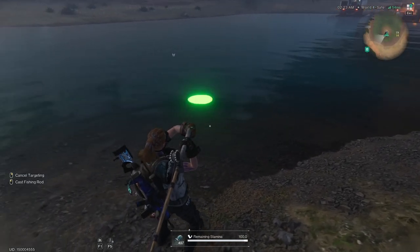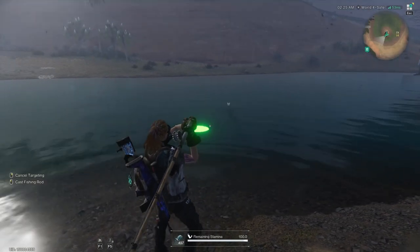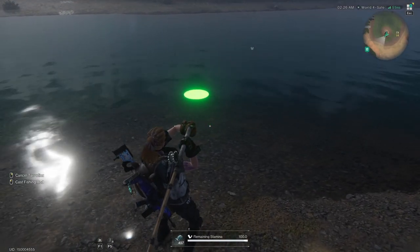If that goes red you can't cast there. If you can't see it you probably won't be able to cast there either, though sometimes it lets you. But the green spot is where it's going to land.